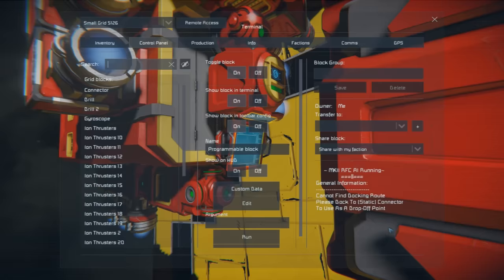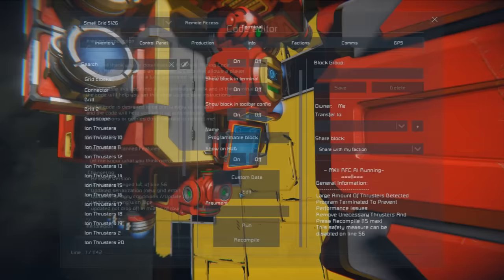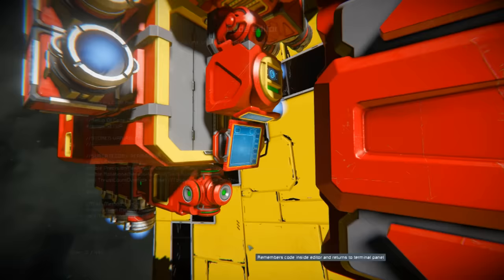The script says: 'Large amount of thrusters detected, program terminated to prevent performance issues.' This is important - if you're building a very large ship, use large thrusters to keep the script efficient. You can go to line 56 in the script and toggle that check to false if needed.